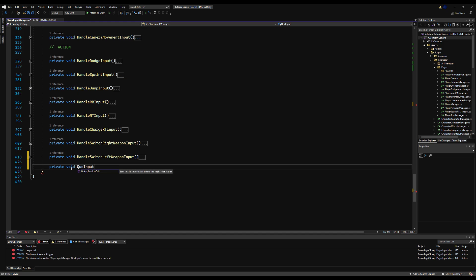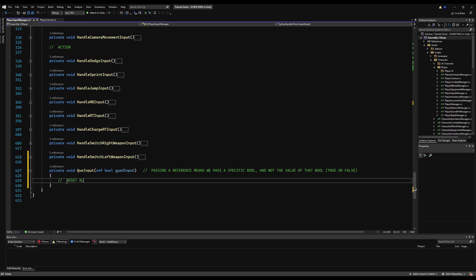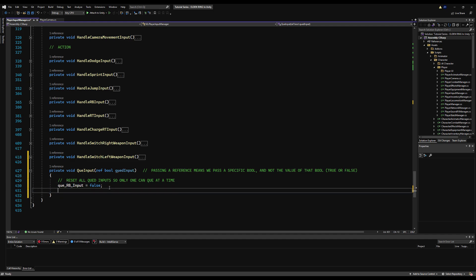So: `private void qInput(ref bool qInput)`. Using `ref` means you're passing an actual bool variable, not just its value. If you pass just a bool, you get true or false but can't affect the original variable. By passing a reference, you're pointing to that specific variable so you can modify it. I'll add a comment: 'reset all queued inputs so only one can queue at a time' — set all of them to false, then set the one you passed to true.